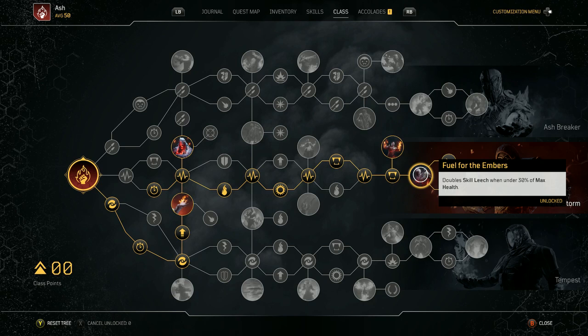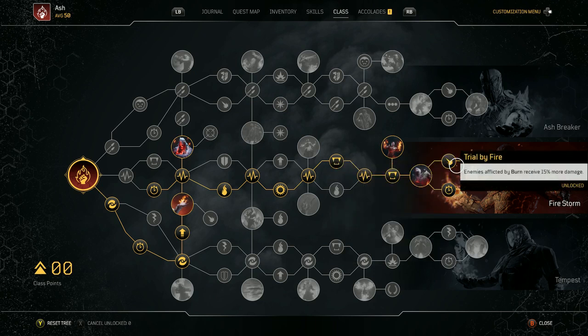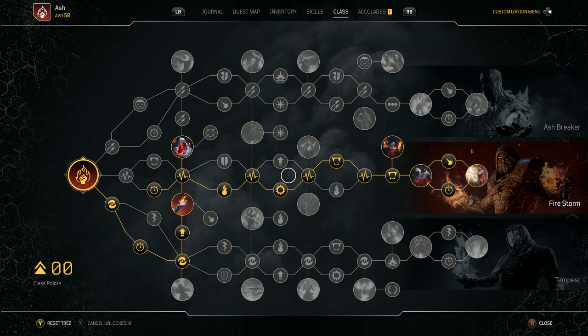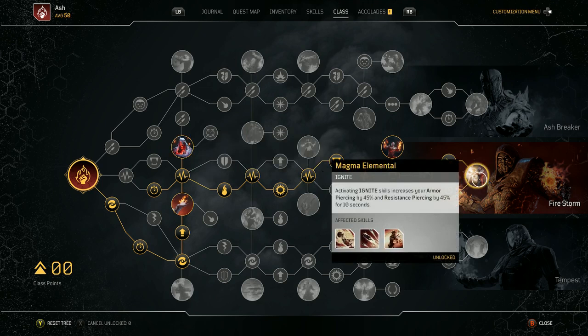Double skill leech when under 30% of max health. Reduce ignite skills cooldown by 15%. Activating ignite skills increases your armor piercing by 45% and resistance piercing by 45% for 10 seconds. And then enemies afflicted by burn receive 15% more damage. This ties into the armor piercing: increase your armor piercing against marked enemies by 30%. And then this one is also armor piercing by 45% and resistance piercing by 45%, and one of our abilities ties into this as well, so just keep that in mind.